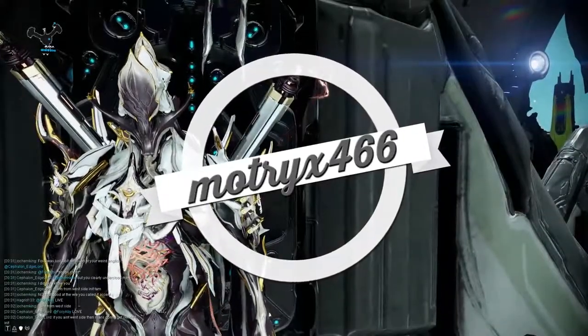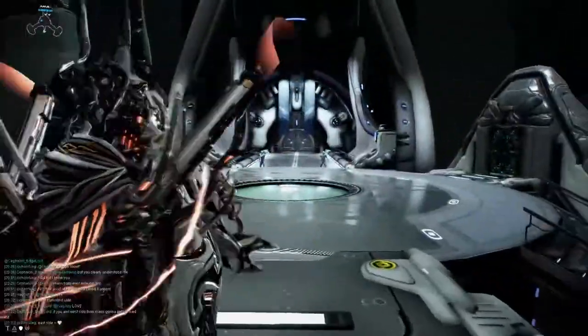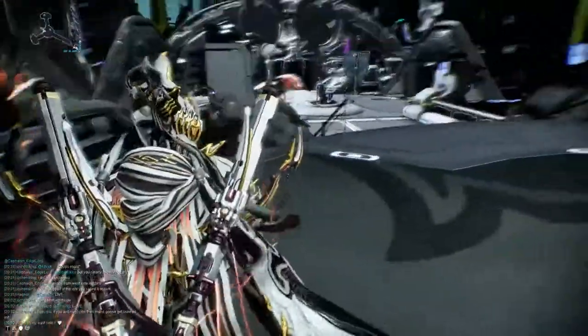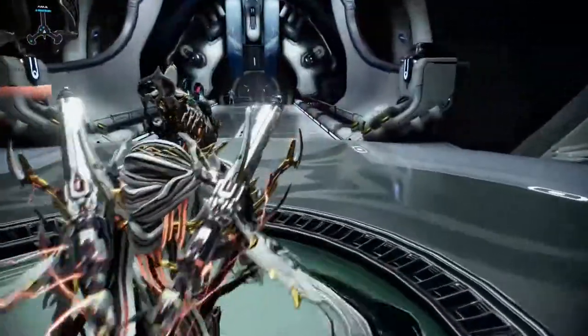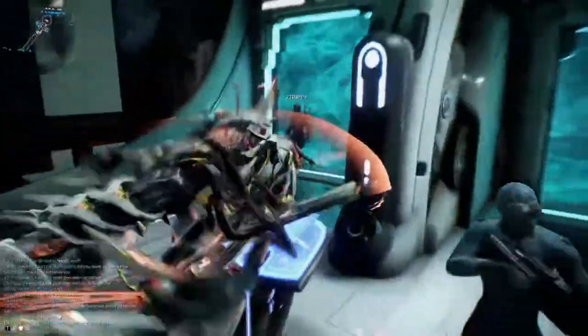Hi guys, Miltrixan today. I'm going to show you around the relay basically. When you first join the relay, you're going to be placed in one of these sort of hangar docking things — a docking place for your ship. And all you basically do is go down this bridge-looking thing, take either left or right, it doesn't really matter.